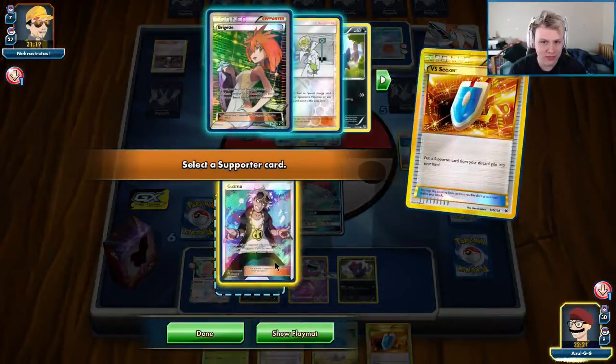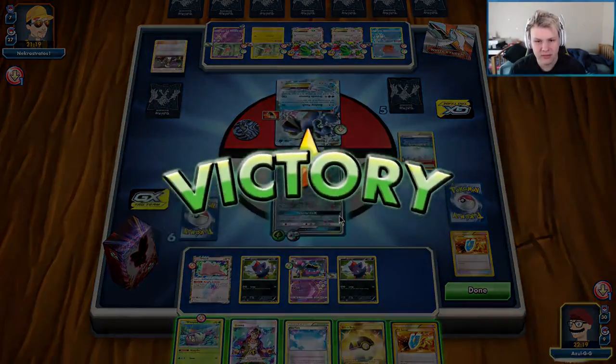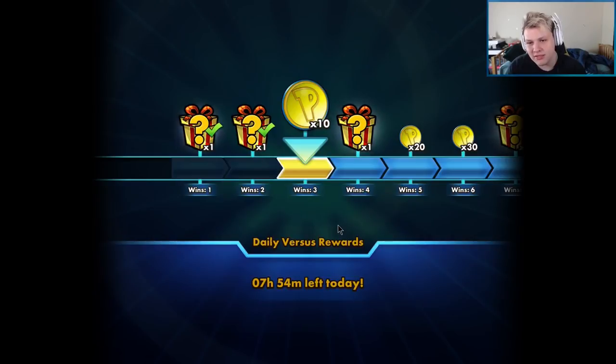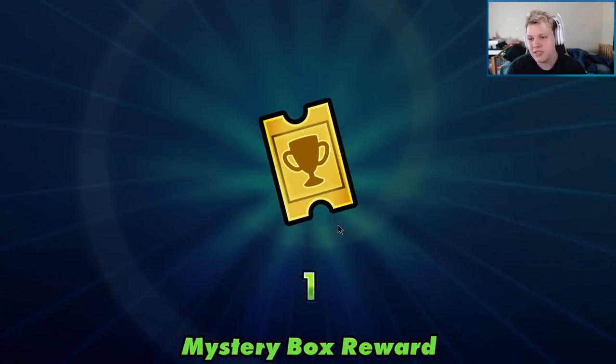Now we're going to Via Seeker Guzma. I don't think I need to commit to the Via Seeker for Faba — not necessary. There's the Concede. So that matchup — super free, super easy, set up Muk, win the game. I played super sloppy and we still ended up winning. Don't do what I did. I pointed out almost all of my mistakes there.